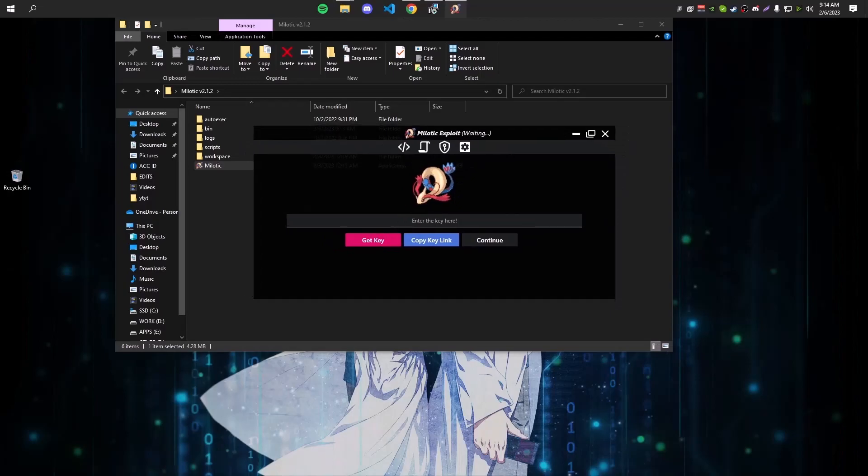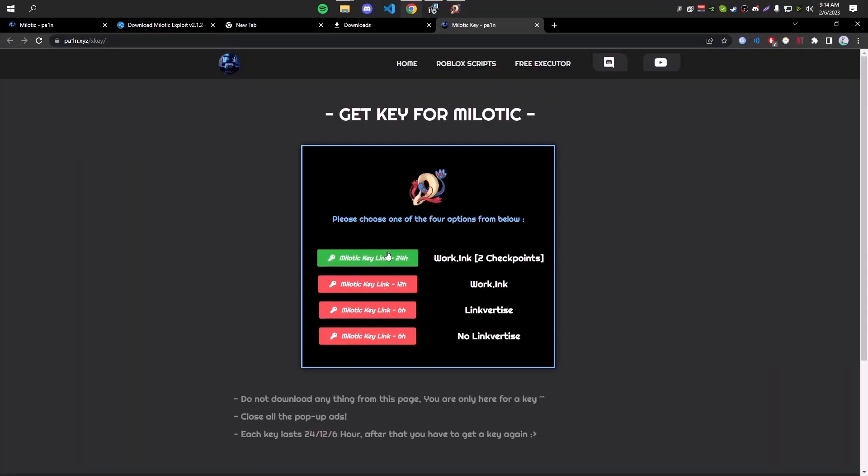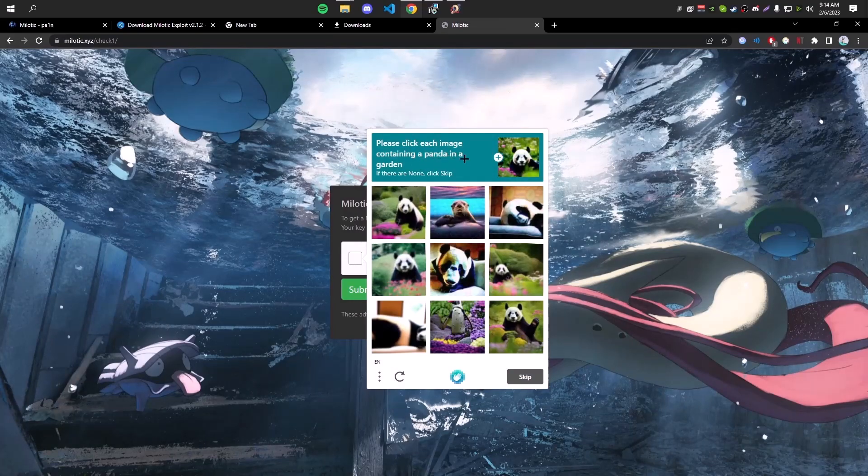Now Windows is not going to automatically remove the file. You can turn real-time protection back on if you want. Go into the folder and double-click on Milotic. Here is the exploit — it will ask you for a key, which is really easy to get. Click on Get Key and it will take you to the key page, where there are four different options: you can get a key for 24 hours, 12 hours, or 6 hours.